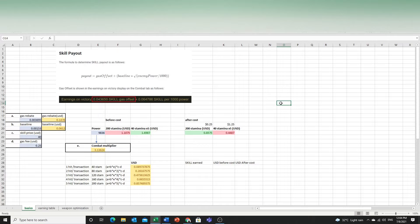Hello, welcome to the channel. Today I will be sharing on the skill payout issue that everybody is very concerned about. A lot of people are sharing their spreadsheets on whether a combination of 80 stamina, 160 stamina, 40 stamina, or 200 stamina is better. Today I'm going to share how it is actually calculated.